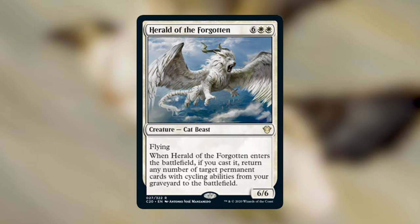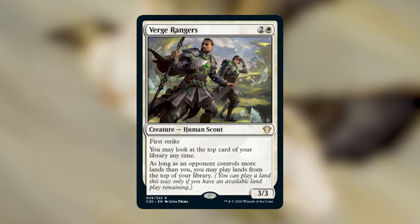Herald of the Forgotten is six white white — a 6/6 Cat Beast with flying. When it enters the battlefield, if you cast it, return any number of target permanent cards with cycling abilities from your graveyard to the battlefield. In a cycling deck — like Gavi, the Nest Warden, or any heavy cycling build — this is either a finisher or a card that propels you to a winning state.